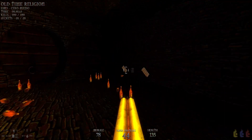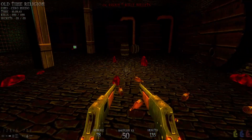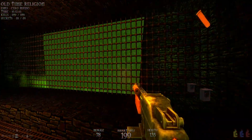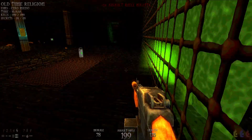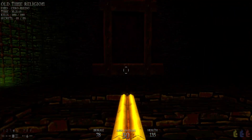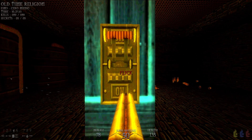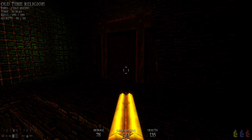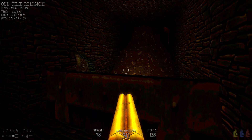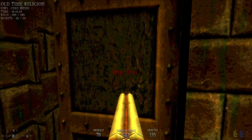We've killed all the enemies in this map and found all the secret areas. We've got nothing else to do — we've found all the secret areas and killed all the enemies. We gotta flip a switch in order to open this door — press E on the keyboard, it takes a moment to lower but it gets there. Then we go to this opening in the wall to our left and to the door here: end level.